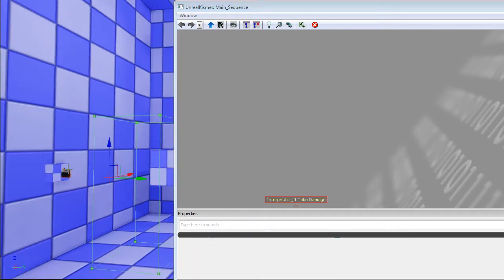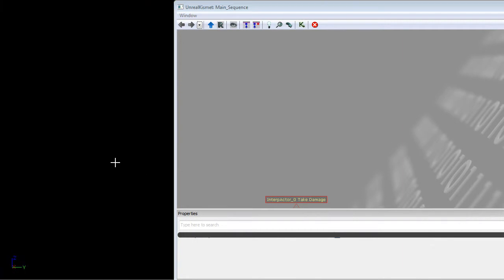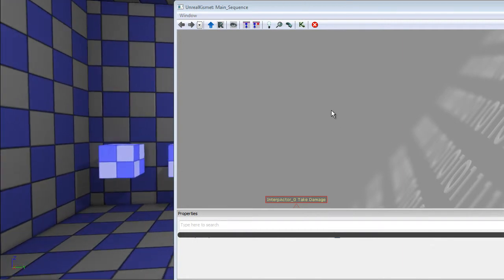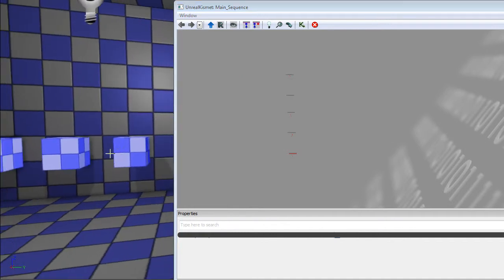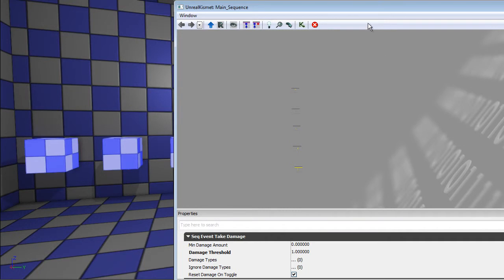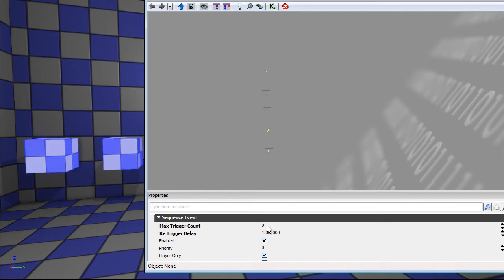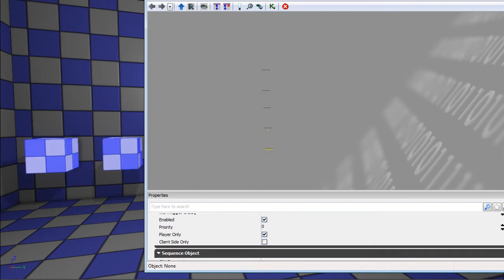I'll upload both the finished version and the start map so you can see how it works. What I've done already is select all five boxes, right-click, and set take damage — new event take damage. Next, select all five and set the damage threshold to one instead of a hundred, so just one point of damage is needed. Max trigger count is zero which means infinity, and trigger delay is set to one.